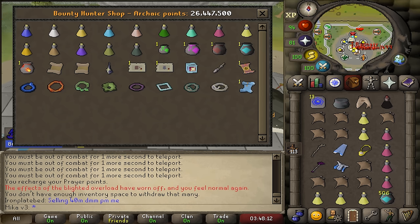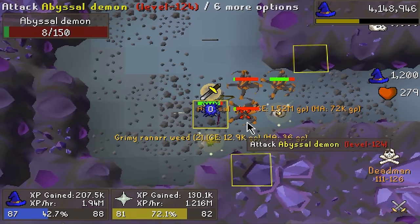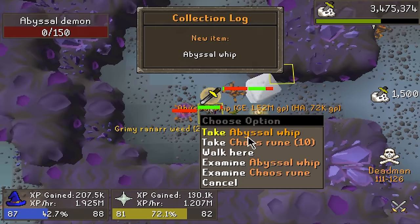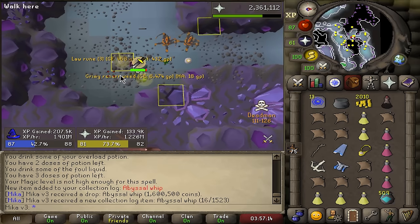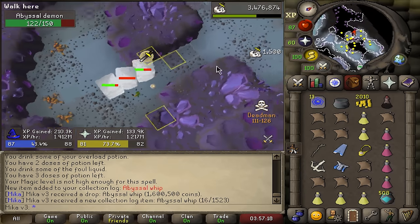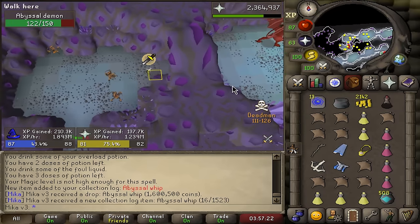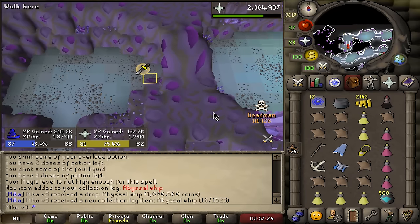I just traded in all my tier 5s and I have 26 million points — that is a lot, that is so much money. We got the first whip! I'm banking this immediately — this is like 2.5 mil. I need to get one or two more and we are a complete set. But that is a very, very good start for us. We're up to 87 magic as well.